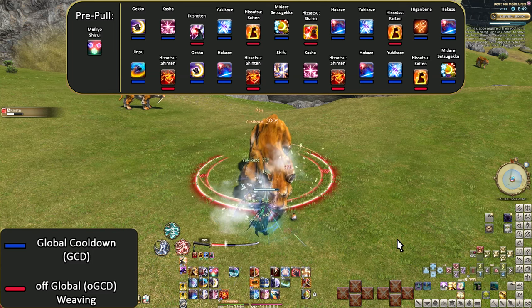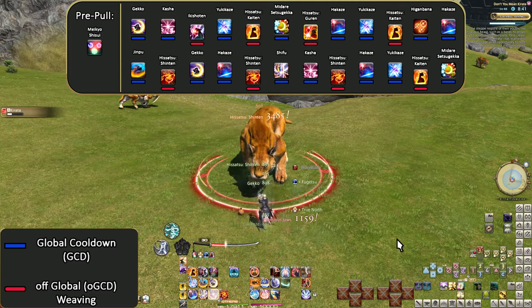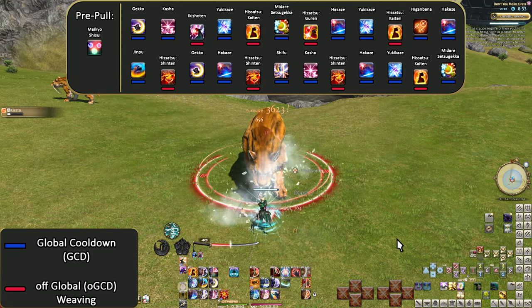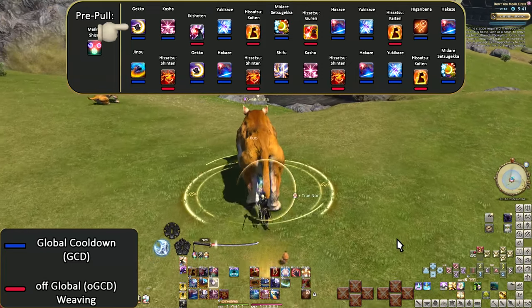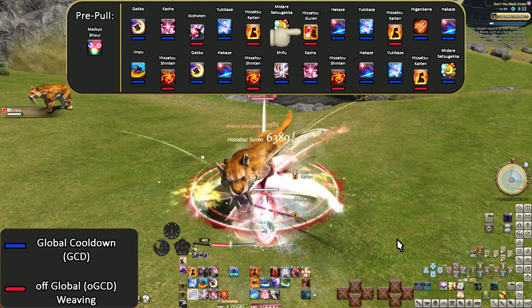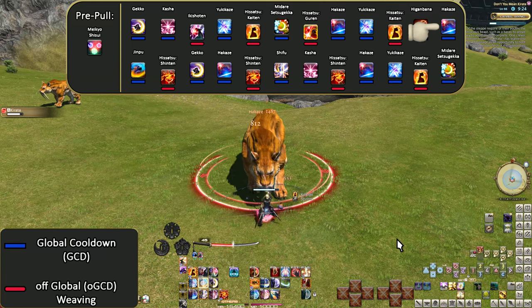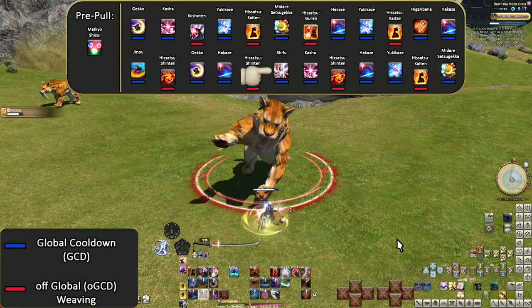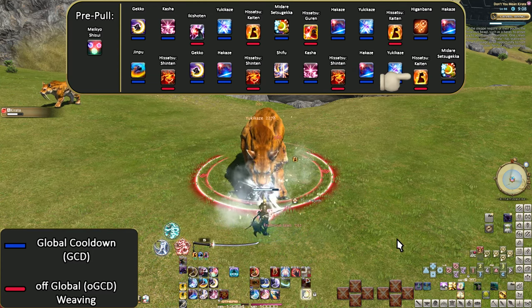Karaoke openers involve me saying skill names as they get used — when one skill name begins, that's the exact moment the game registered the action. Pre-pull: Meikyo Shisui. Gekko. Kasha. Ikishoten. Yukikaze. Hisatsu Kaiten. Midare Setsugeka. Hisatsu Guren. Hakaze. Yukikaze. Hisatsu Kaiten. Higanbana. Hakaze. Jinpu. Hisatsu Shinten. Gekko. Hisatsu Shinten. Hakaze. Shifu. Kasha. Hisatsu Shinten. Hakaze. Yukikaze. Hisatsu Kaiten. Midare Setsugeka.